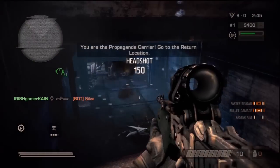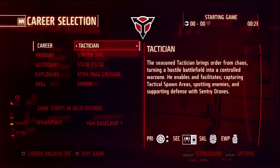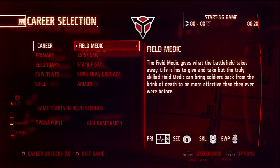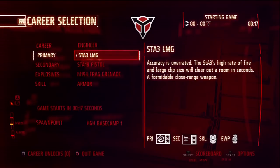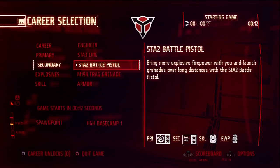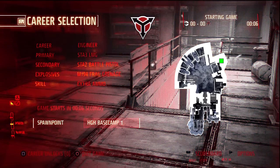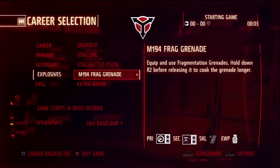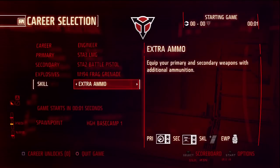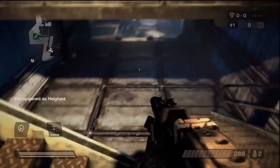Now we're going to start off with what I consider to be the most important part of any game: the career selection screen. Not only do you need a good selection of classes, but it is very important to have a good selection of weapons — primary, secondary, explosives — and a skill is always nice as well. This is for variety reasons; if you do not have enough variety in a game, it will become dull fast. From what I've seen so far, they have a pretty decent amount of variety for each class and the weaponry for each class. Killzone 2 was kind of limited in some points, but I'll talk more about the guns later.